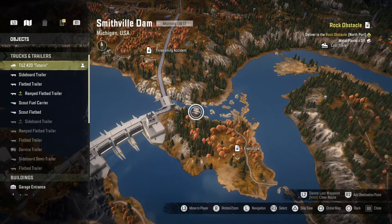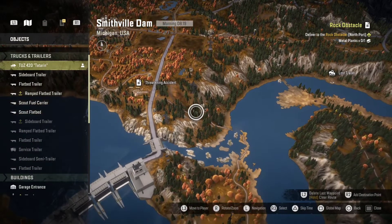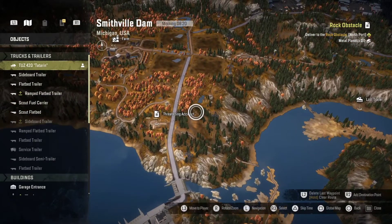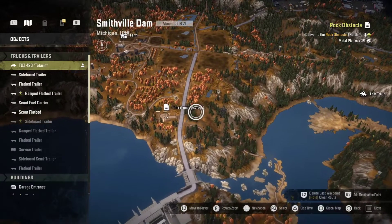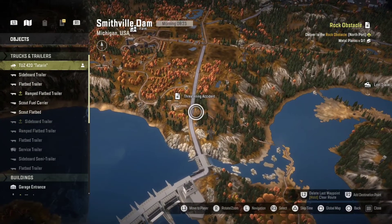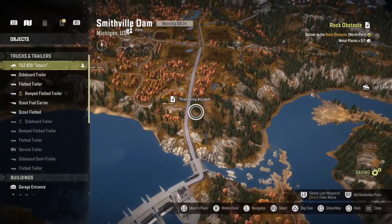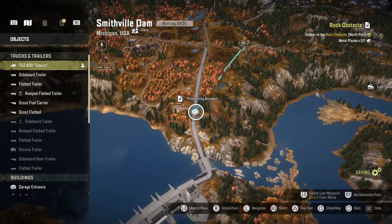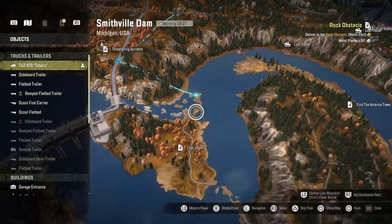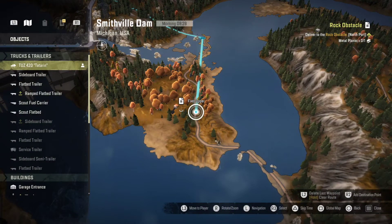You've got to head down to the dam area as you can see on the map. Just before you actually get to the dam, as you're coming down that road, on the left-hand side you'll see a little dirt track — take that down and you'll come to the rough area at the bottom where you've got to get through some water and a muddy swamp area. Across that, where you see the fixer-upper task, that is where you will find the Western Star.